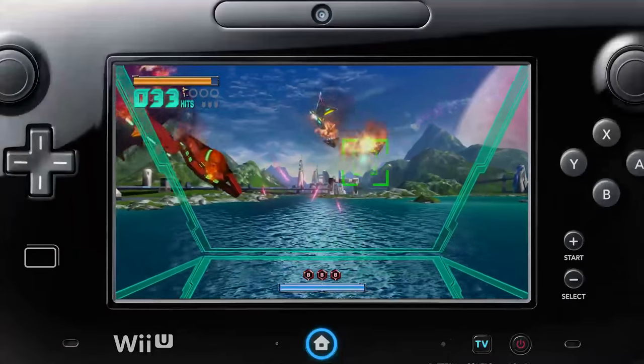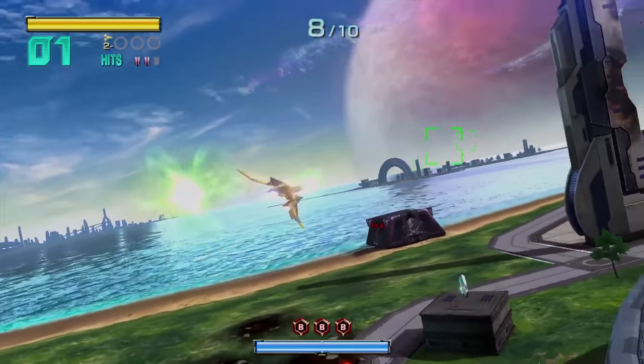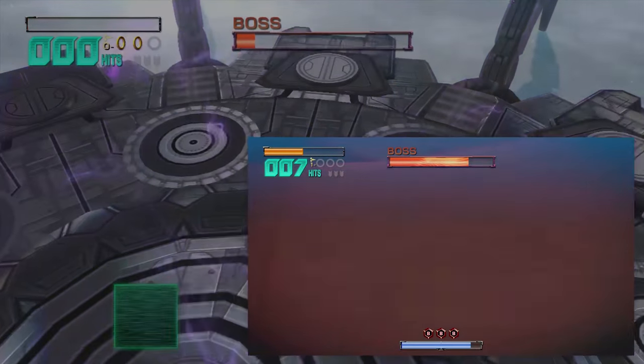And not just because one is six inches big, low resolution, and covered in dust. The gamepad will warn you about enemies on your tail, but the TV won't. Then the TV will show you that a big boss monster is about to squash you, while the gamepad says nothing. Are you supposed to look at both screens at all times? How many eyes does Miyamoto have?